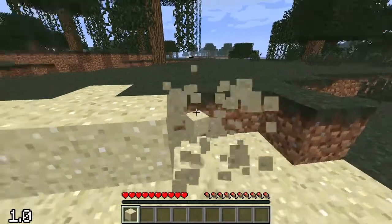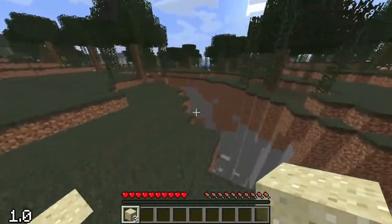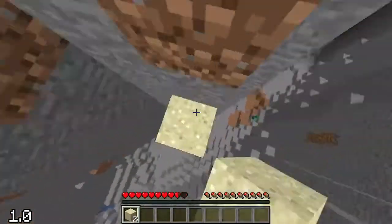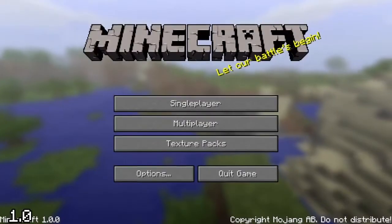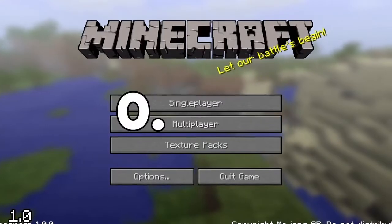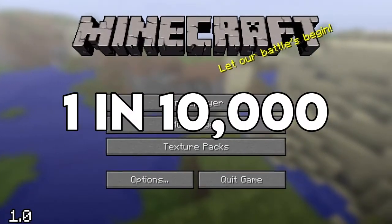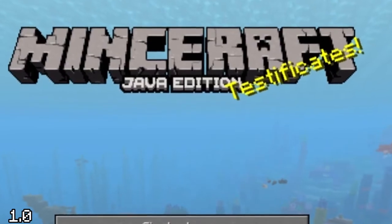Back in November of 2011, when Minecraft 1.0 just released, it was already packed with hidden features. One of the first easter eggs ever was the title of the game itself. The Minecraft title screen had a 0.01%, or 1 in 10,000 chance to say 'Mince Raft' instead of 'Minecraft.'